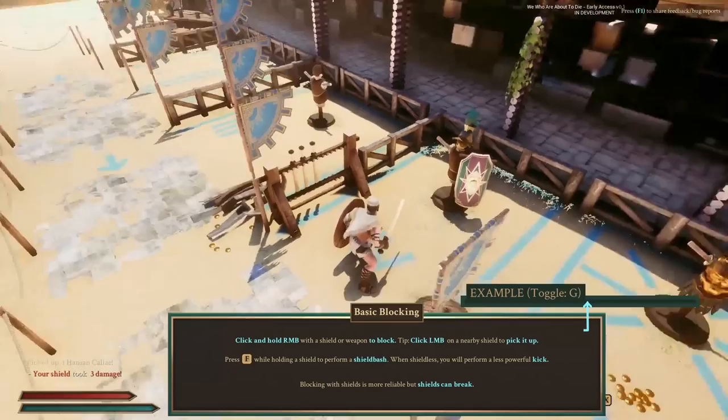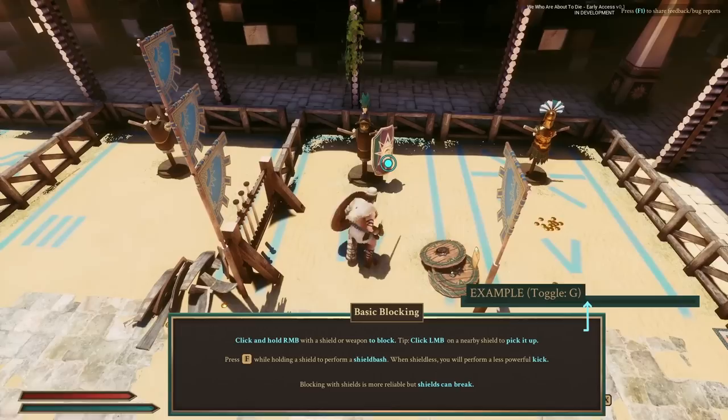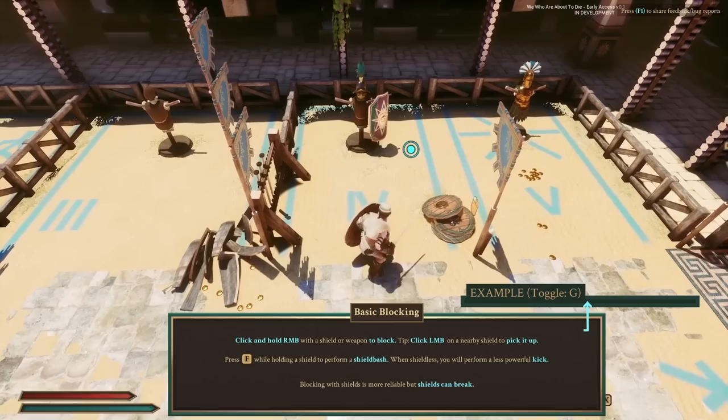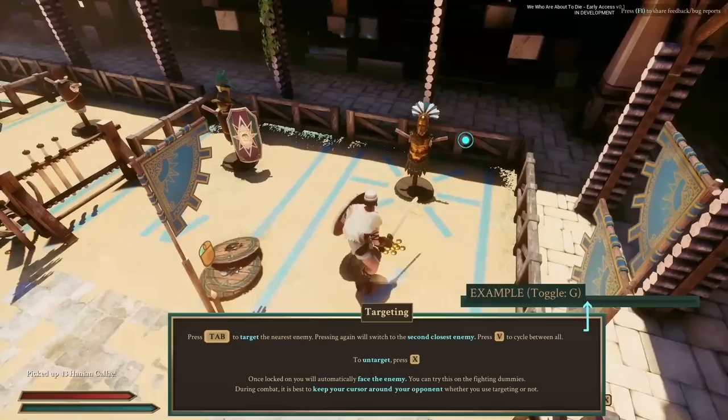You can shield bash or kick with F. Shield bashes and kicks are basically utility — they require a lot of stamina but can knock back enemies if you're getting crowded. They don't do damage at the moment, though that might change. Everything I'm talking about here might change, and if there are enough changes I might update this tutorial. Shields will absolutely break if you use them too much — they're very useful to keep you alive, but they eventually will break. Shield bashes also do damage to your shield.